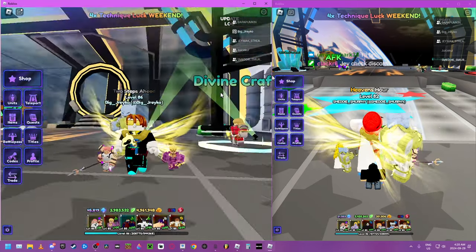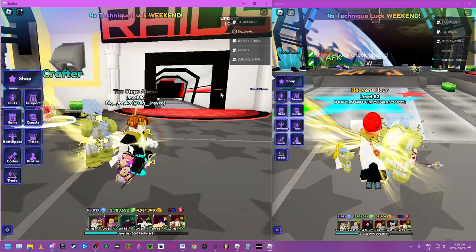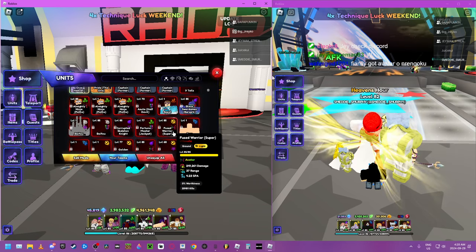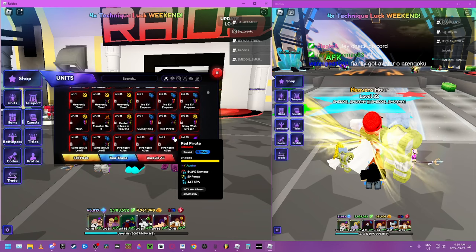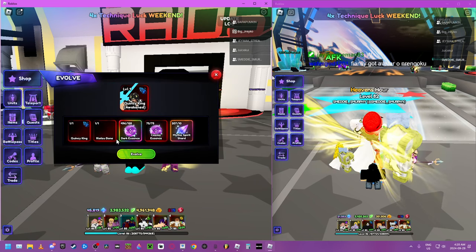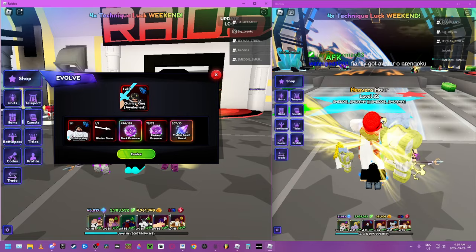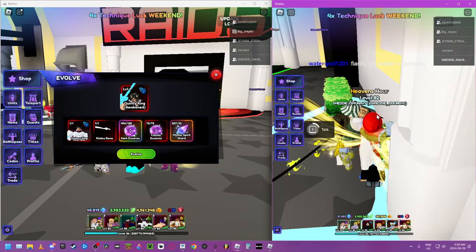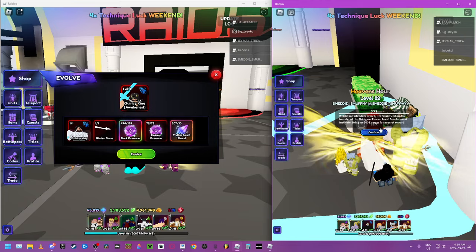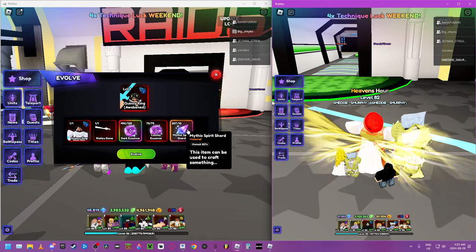We're back to Lag of City, the laggiest game in Roblox. We're gonna show you the evo of the new dude in the third banner - you can get Quincy King. To evo him you gotta craft this item, which takes a lot of souls. You get souls from the secret portal by talking to a specific NPC who asks for around 500 soul items, which you can get from story mode - I suggest doing purgatory.